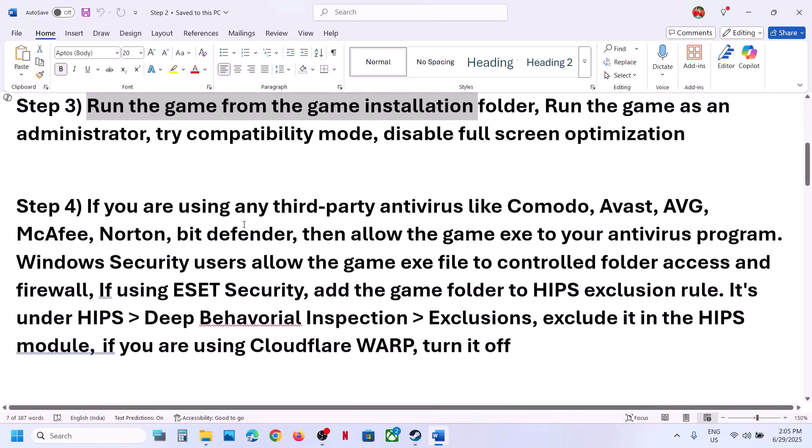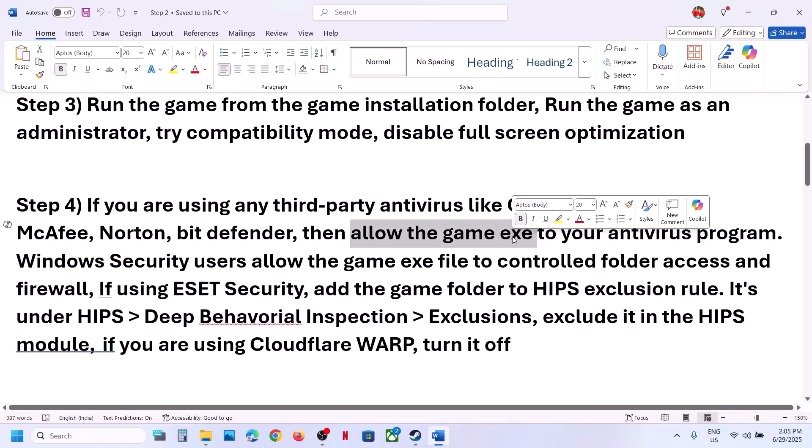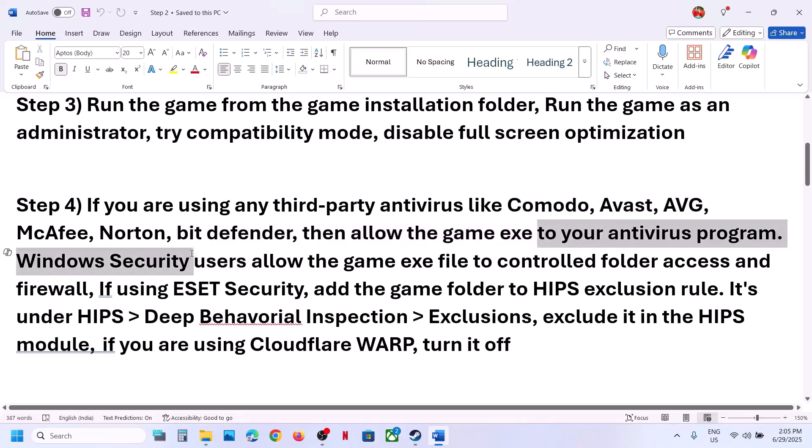The next step is: if you're using any kind of third-party antivirus program like Avast, Norton, Bitdefender, McAfee, or whichever antivirus program you're using, allow the game .exe file or the complete game folder in your antivirus program.